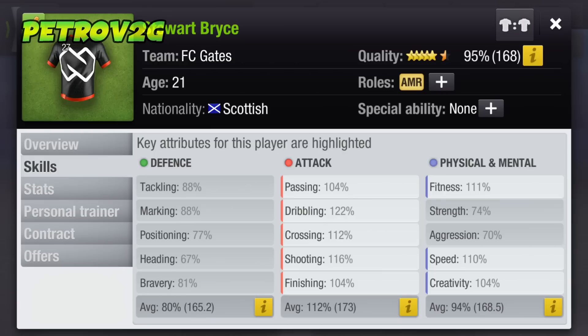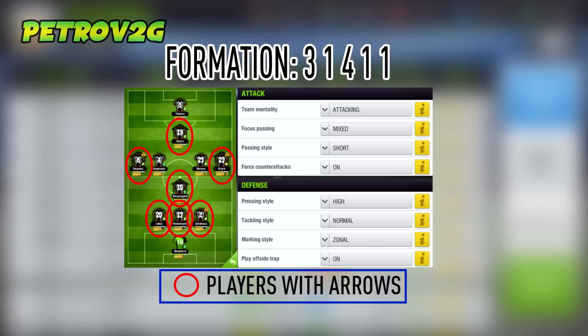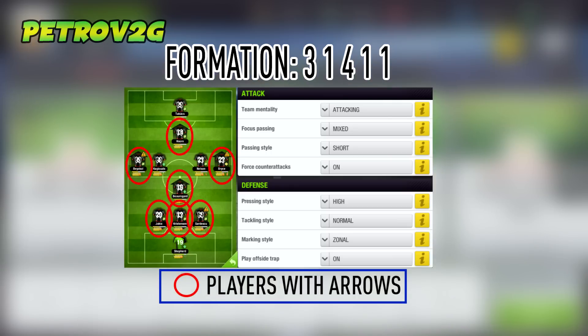Our second formation is a 3-1-4-1-1. All you need to set for this formation is: team mentality to attacking, focus passing to mix, passing style to short, and force counter attacks to one. Under defense, set the pressing style to high, tackling style to normal, marking style to zonal, and play the offside trap. You can see the arrows on the left side of your screen.